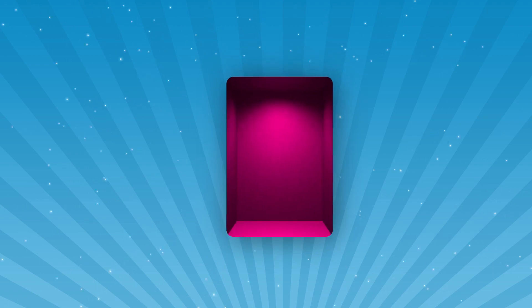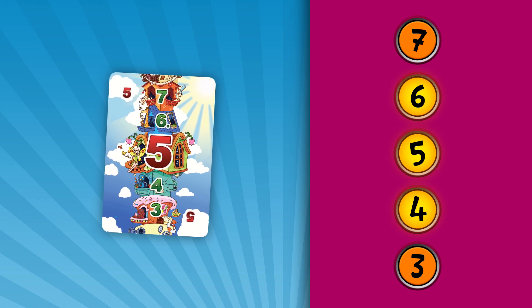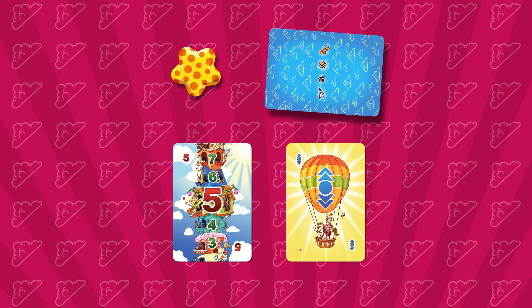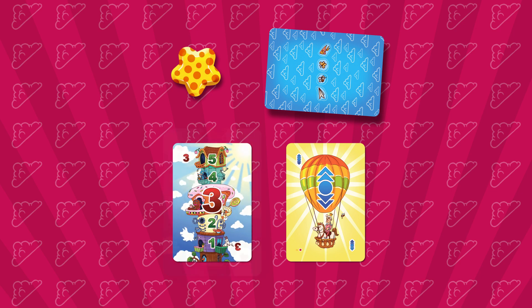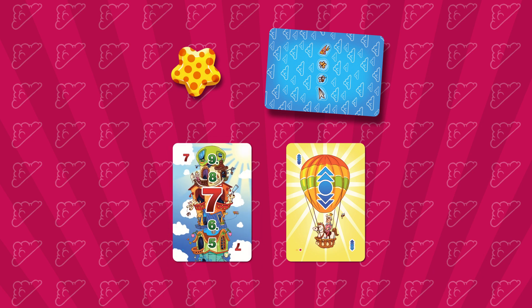Another special card is the Nearest Floors card. While this card is on top of the Balls deck, you can play floor cards with the same number as the open floor card, or one or two floors above or below. For example, if the 5 floors card is open, you can play 3, 4, 5, 6, or 7 floors cards. Note that each new floors card played will have different nearest floors.